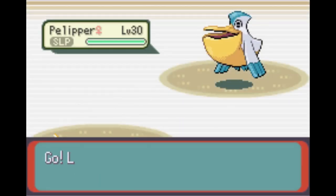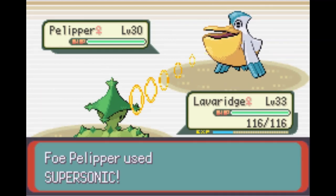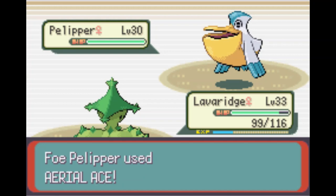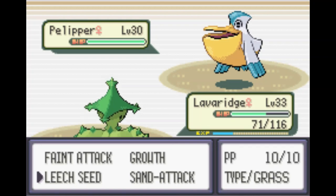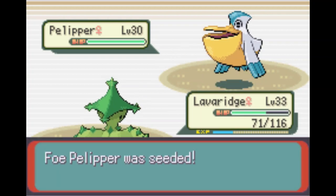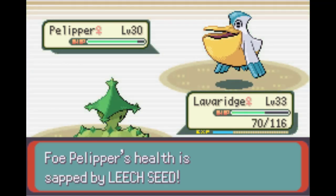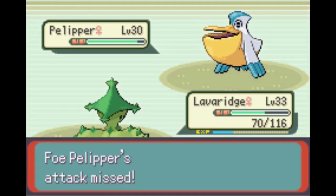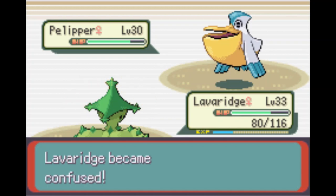Stage set - we go with Cacturne since we have Leech Seed. Try to get Leech Seed down first, but Supersonic finally lands and we hurt ourselves in confusion. Atrocious. We hold on, don't crit, snap out of confusion, get the Leech Seed down. Pelipper goes for a pathetic Water Gun - beautiful. The Leech Seed will help us recover. Now trying to ramp up with Growth. This is a train wreck but this is what happens with six grass types against flying types.